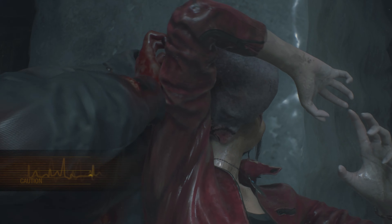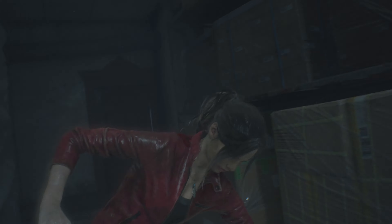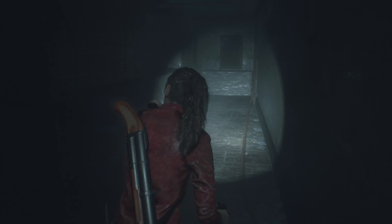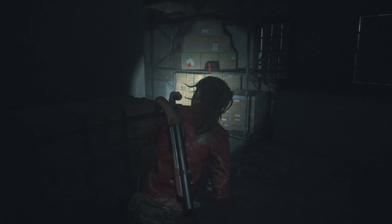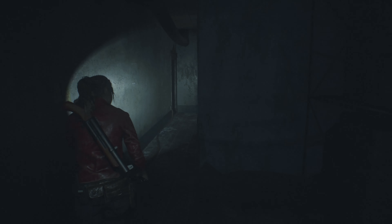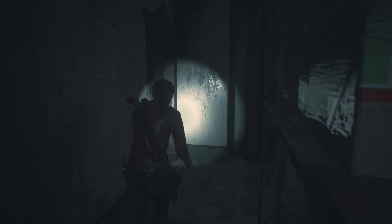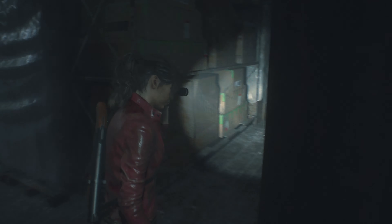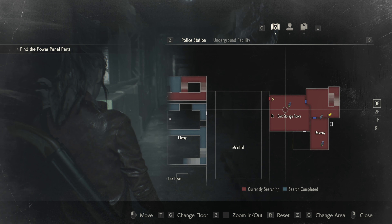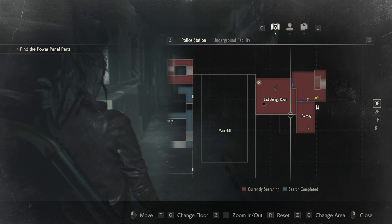Oh god damn it, how many times have I shot this dude? This game sucks. So I'm on the third floor — oh great, god damn it. You are on the third floor, east door — locked door. Blue herb.